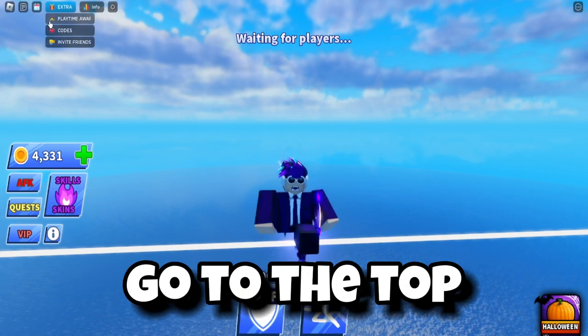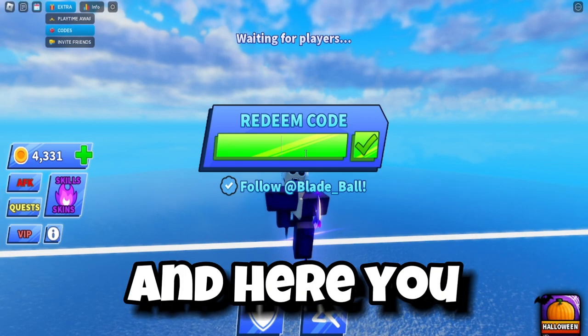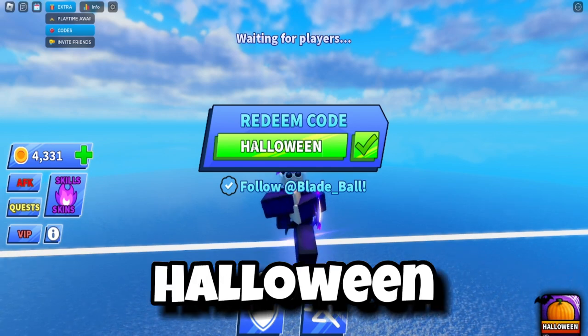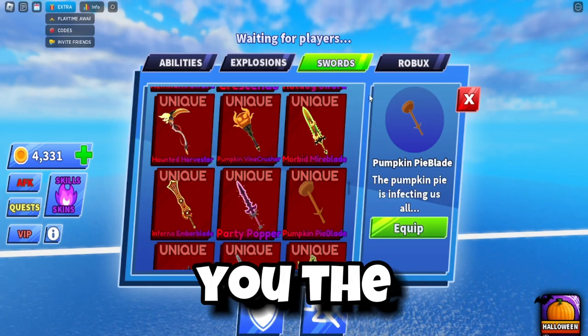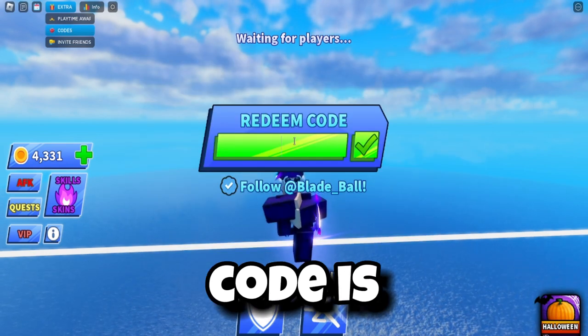To redeem codes, go to the top left and click on 'Codes.' Once you're there, a pop-up will appear where you can type in the working codes. The first code is 'halloween' — H-A-L-L-O-W-E-E-N — and this code will give you the unique Pumpkin Pie Blade weapon.